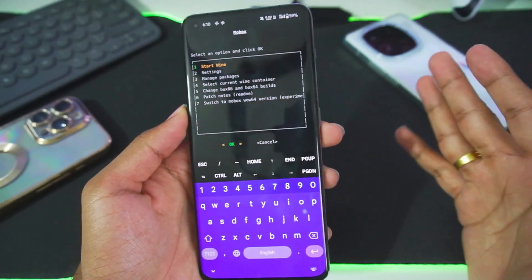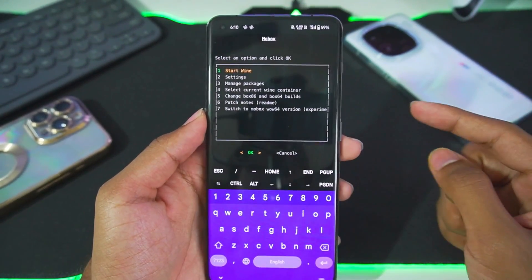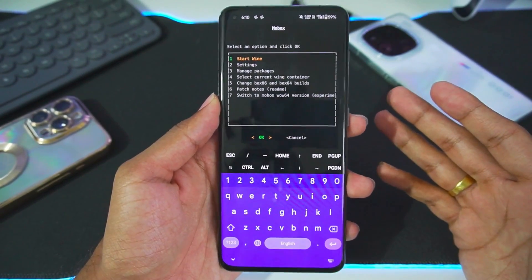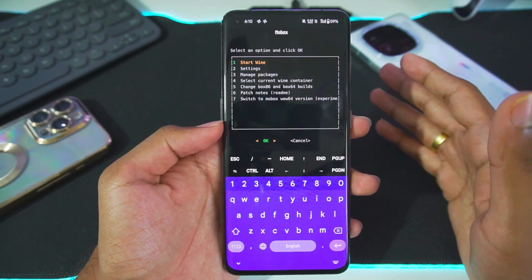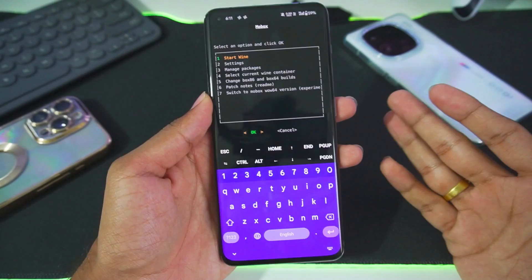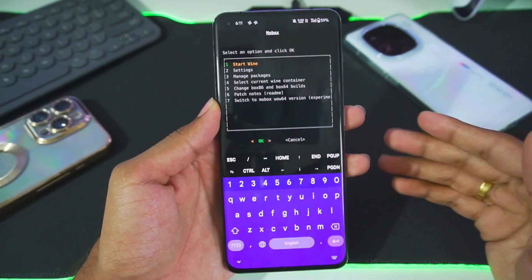Let's talk about the minimum requirements. You need at least 6-8 GB of RAM, preferably 16 GB of RAM, and also a Snapdragon 860 processor or above if you want to emulate high-end Wii U titles. You can also emulate some low-end titles — for that, the minimum requirement will be a Snapdragon 680 processor or above.